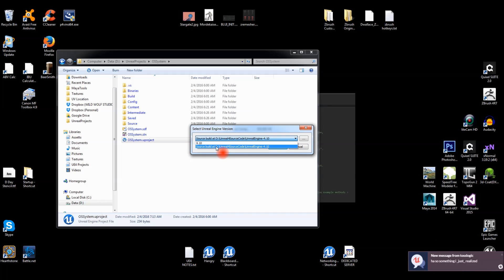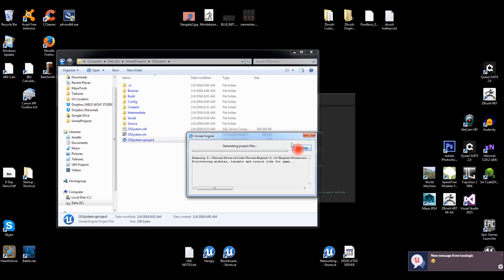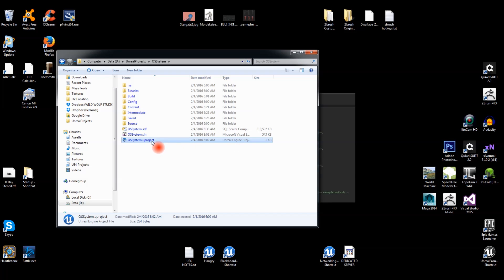A source build shows up because I have a source build of 4.10 installed on my system. It'll generate the project files — you can show the log if you want. And we're done, so go ahead and open up the project.